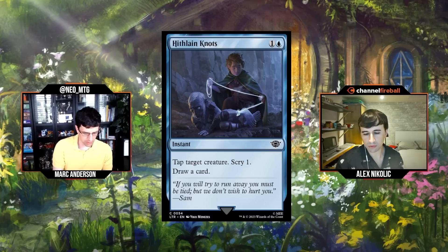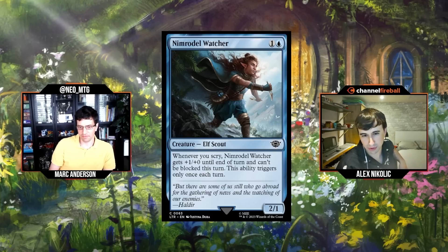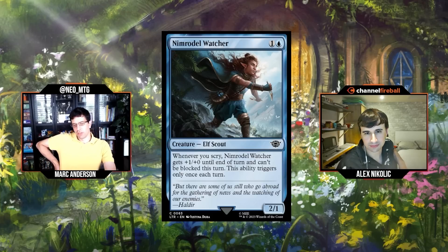Yeah, the more instants you have the more you're fine playing a card like this because it's just a way to spend your mana when you leave it open. Next: Nimrodal Watcher, one and a blue for a 2/1 Elf Scout. Whenever you scry, Nimrodal Watcher gets +1/+0 and can't be blocked this turn — triggers only once per turn.